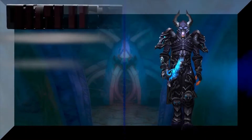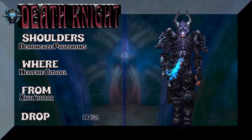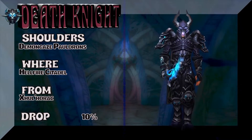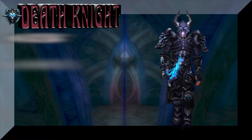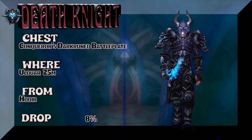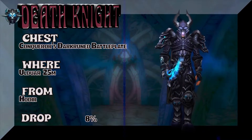From Blood to Frost. This is a traditional Frost look — it's a mix of different tier sets from different expansions. Hellfire Citadel: Demon Gaze Pauldrons, 10% on the drop rate for those really cool looking shoulders. Now the chest is going to spin us to Ulduar 25 Man — Hodir. Conqueror's Dark Ruined Battle Plate, 8% on the drop rate.